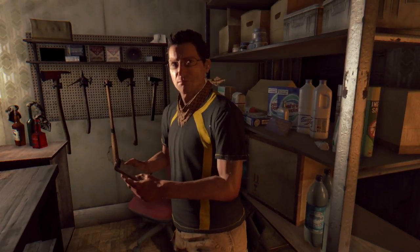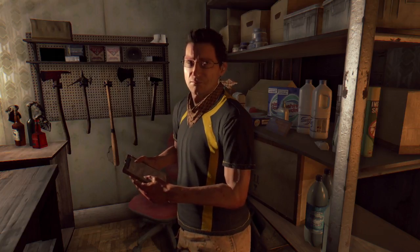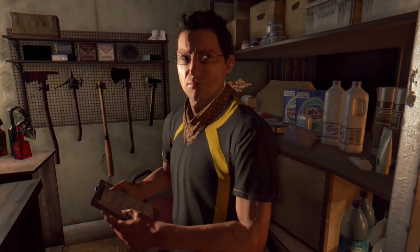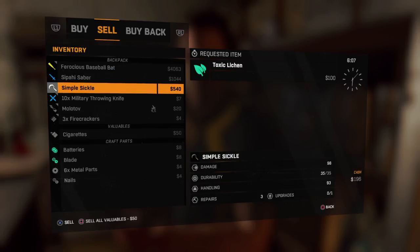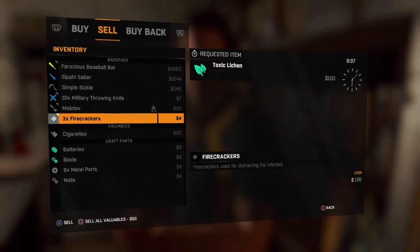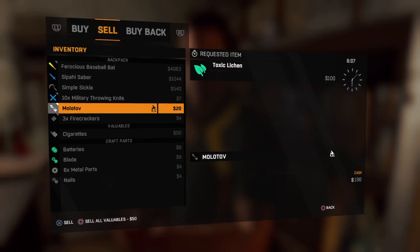Luckily there is a new method. So you're going to want to go back, go into the menu just as you would have before. We're wanting to duplicate Molotovs — we have one Molotov and six metal parts, and we want to turn that into six Molotovs.